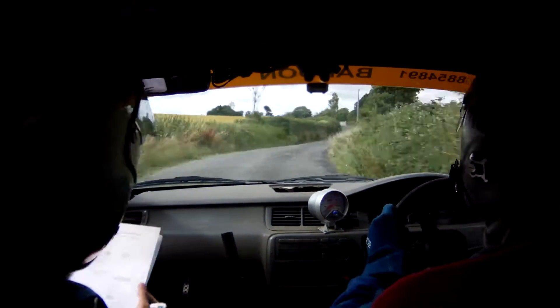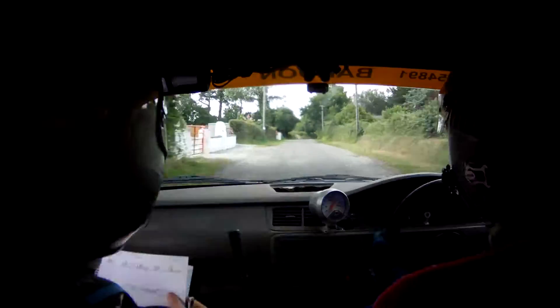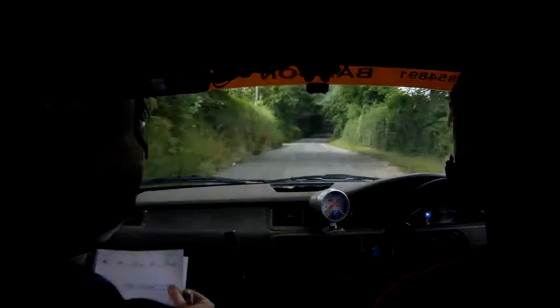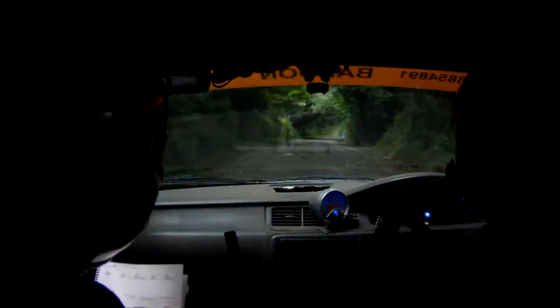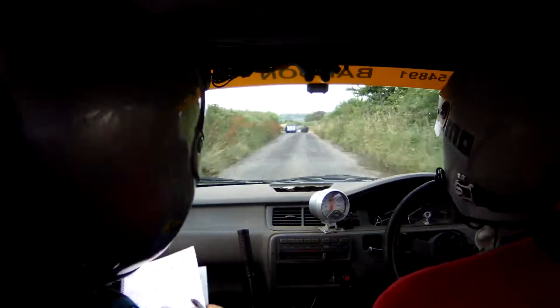60. Long flat 2 left. Continues past wall. Into flat crest. 80. Flat 1 right. And flat 1 right over dip. 60. Flat 2 right over bump. 40. Flat 1 left over crest. 20. 20. 80. Chicane right entry. Turn square right, okay.